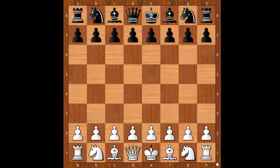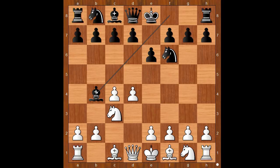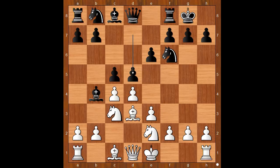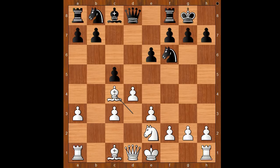Carlsen had the white pieces and started with d4. Nakamura played knight to f6, c4, e6, knight to c3, bishop to b4 — the Nimzo-Indian Defense. e3, the Rubenstein variation. Nakamura castled kingside, bishop to d3, the standard move, c5, knight to e2, d5 — asking a question. Bishop takes on c3 check, b takes on c3.